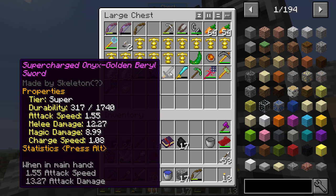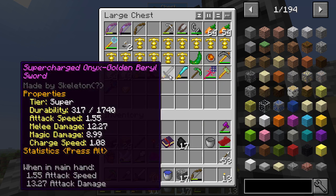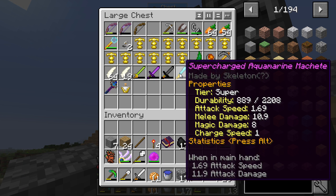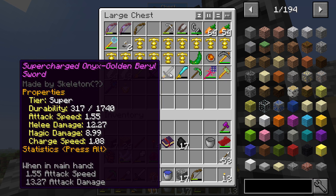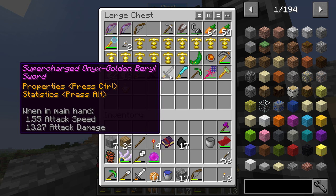Oh, that one is supercharged — maybe you should go for that one. I was thinking this one, but tier super, tier super. Maybe attack speed — a little less. Magic damage — better. So this might be better. I wonder if I can use onyx. I don't know if I have any onyx — is that black diamond? And gold, so I don't know if I can use gold to make it better.